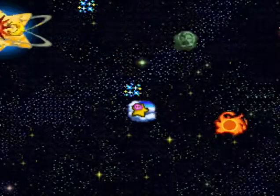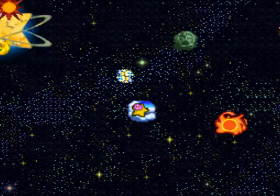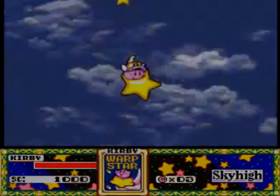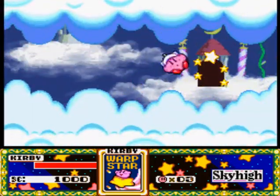Hello everybody! Welcome back to Let's Play Kirby Super Star Milky Way Wishes. In the last episode, we took on two of the star planets to get two of the stars so that way we could awaken Nova. In this episode, we are going to Sky High. This is the next world on our list.